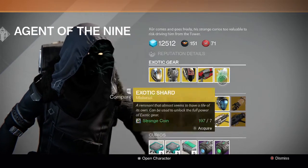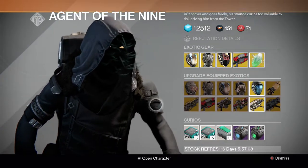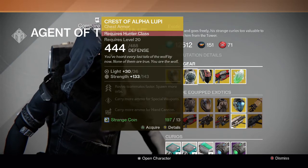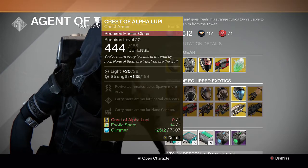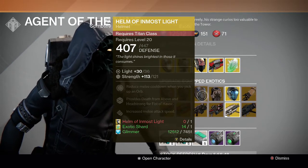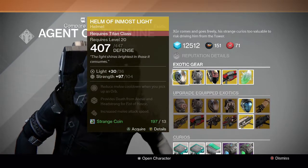He doesn't have an engram this weekend, which is a bummer. For upgrades, he has Knucklehead Radar and also the Crest of Alpha Lupi, which has a higher stat than the new one. So it's up to you whether you want to pay 13 strange coins or instead pay a shard and 7,000 glimmer to upgrade. For the Titan, he also has the Helm of Inmost Light as an upgrade with a higher stat, so again it's your choice whether to upgrade or just buy new.